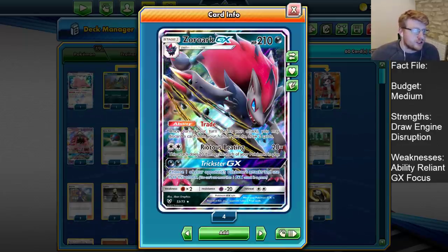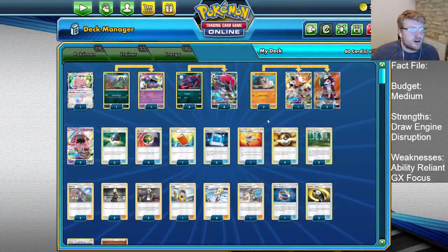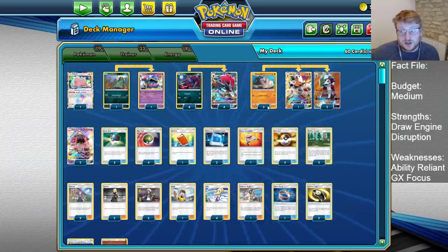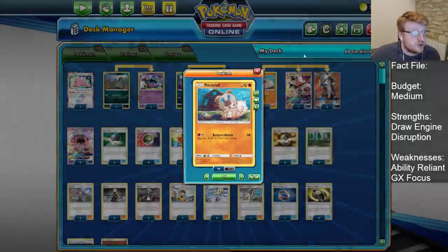Stuff like that is always going to be important. Ritus Beating gives a nice solid 2-hit KO at 120 damage with a full bench for just a DCE, which is going to be really solid for us. Then we have a 3-2-1 line of Lycanroc. One of the benefits of stripping away your other Stage 1s is that we can have a thicker line of Rockruffs to try and develop multiple in the early turns.